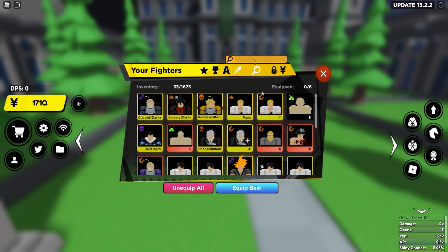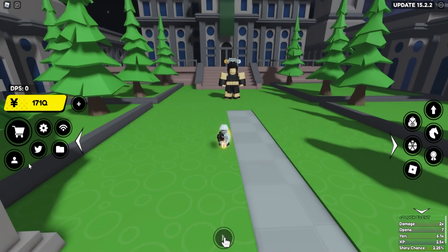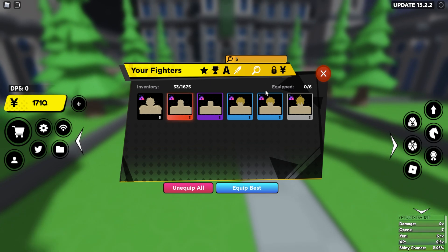First of all, before you do this, I want to tell you that you should label all of the units you want to swap with a different name. I want to be swapping to my collector units — I have labeled them all with a hashtag. When I search hashtag here, it looks something like this. You want to search for whatever you want. I have hashtag for collectors and dollar sign for these rich units. So you choose whichever you want to go to.